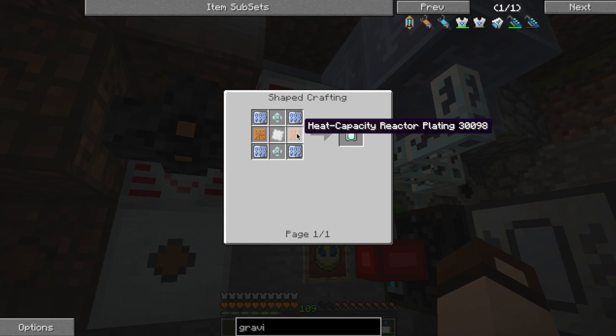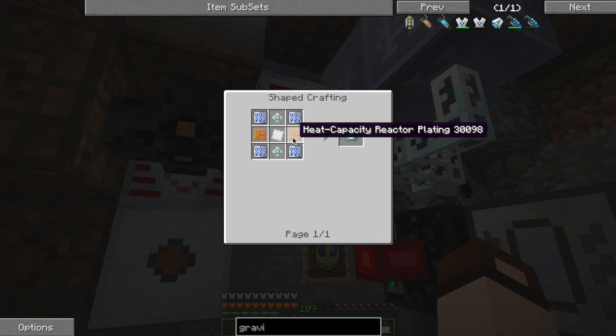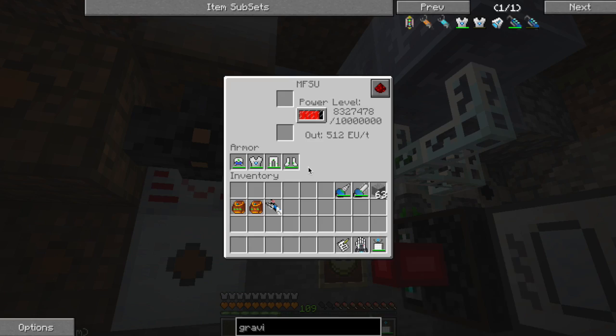Then you have the graviton engines with more superconductors and cooling cores with more iridium everywhere. In the center it's more iridium, then tons and tons of copper — copper heat capacity reactor plating, each one of which is eight copper, layers and layers of them. I was sitting at my crafting terminal for about an hour putting all the pieces together, but I finally have my gravity chestplate. Very very happy.